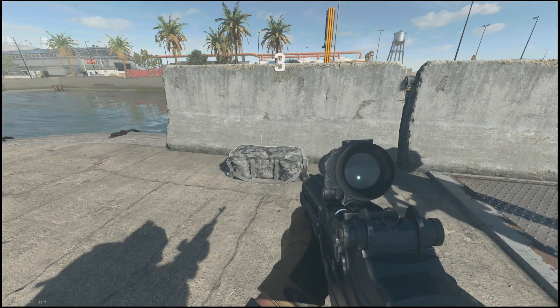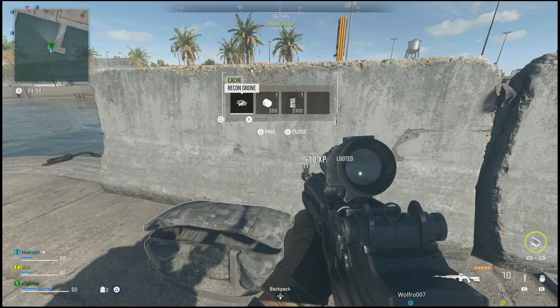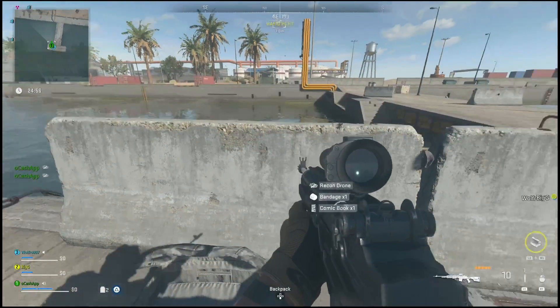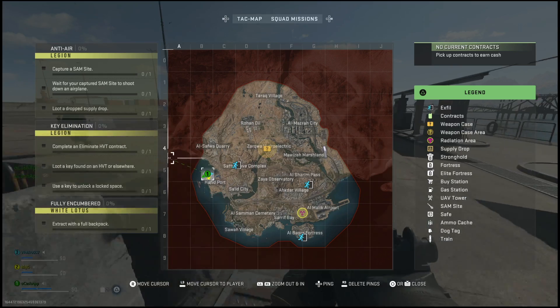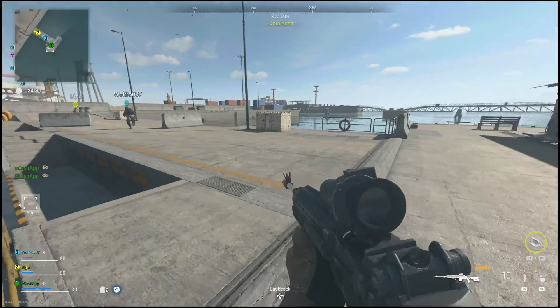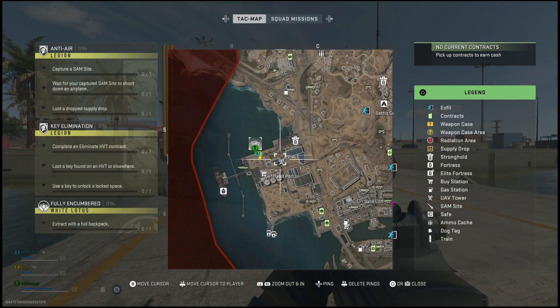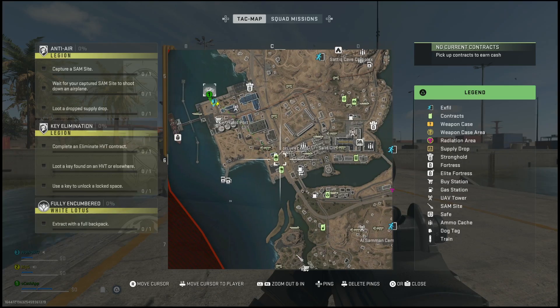What's going on everyone? GuidingLight here back with another Warzone DMZ guide. In this one, I'm going to show you guys how you can complete the challenge to eliminate an HVT contract, loot a key from an HVT or elsewhere, and then use the key to unlock a locked space. This is one of the quests you'll unlock once you've completed all of the first section of missions, and then you'll be able to move on to the second section, which is called White Lotus.